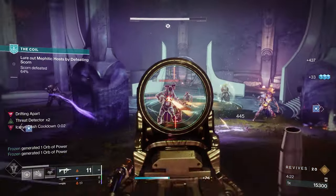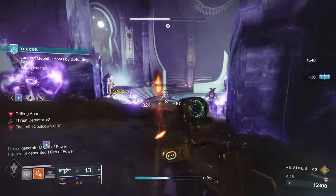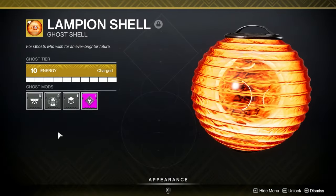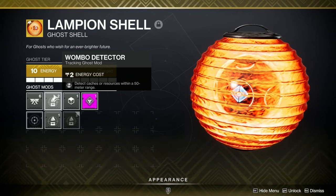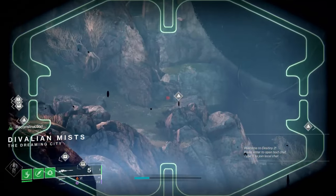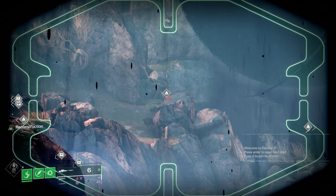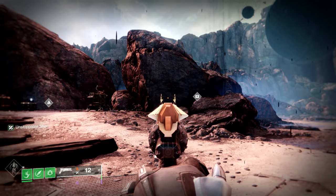There are a couple of things you need to get the most engrams. You can get Gunsmith engrams and also Spirit of the Riven engrams. First, go to your Ghost Shell and equip Wombo Detector because it detects caches or resources within 50 meters. Also put on a sniper rifle because it helps you spot loot caches and resources at a far distance. You can see a resource node all the way down because of the sniper — with any other weapon you can only see resources near your vicinity.